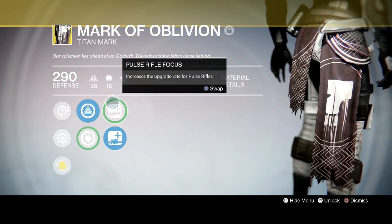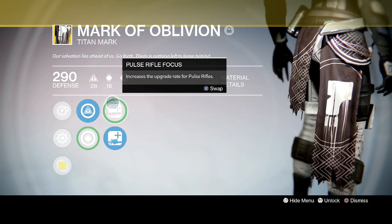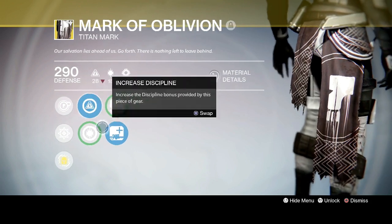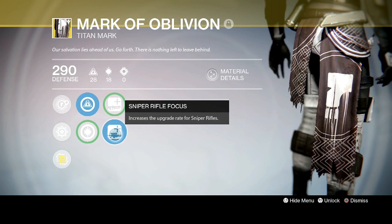The second perk of the Mark of the Oblivion is Pulse Rifle Focus, which increases the upgrade speed for Pulse Rifles. It also has a Sniper Rifle Focus which does the same thing for Sniper Rifles. I like Sniper Rifles right now because the one I have is pretty nice.